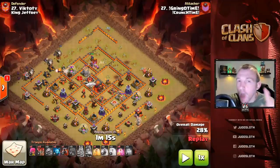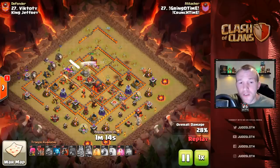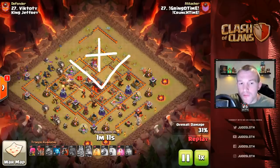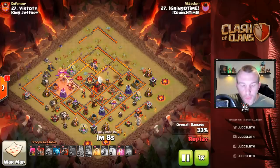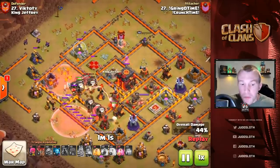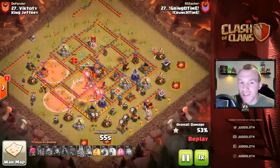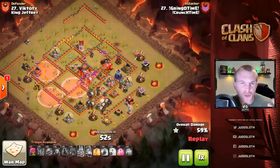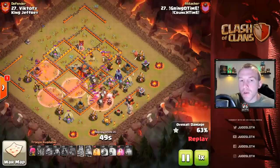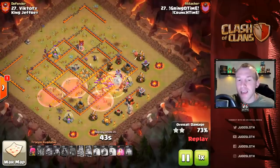Let's pause briefly — remember the objectives from the start. The CC troops are down, the enemy queen is down, a multi inferno is down. So we've taken out three objectives and carved out this top area of the base where now the Lalo can move around. We do get hit a little by the air sweepers — that's something you can't always avoid, but if you can, try and come in behind the sweepers.